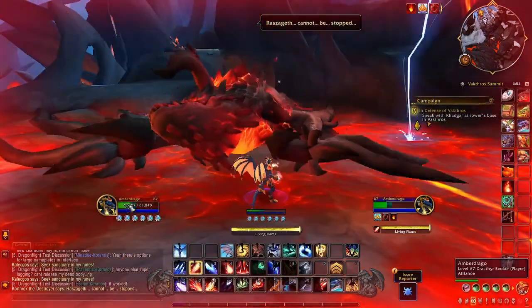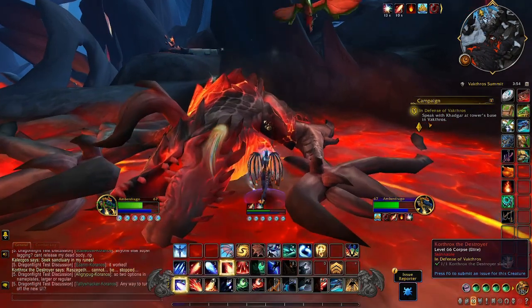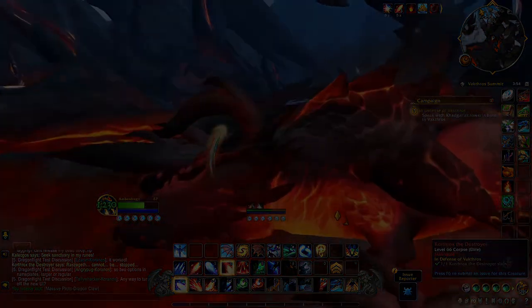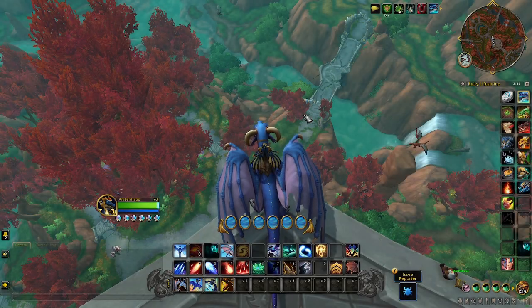I wanted to go over some tips that may help the first few flights and may help to clear up any confusion or frustration. The first two tips will point out some things about Skyward Ascent that are not covered in the tutorial quest chain, the tool tip, or skill tree text. The third one is more generic about Dragon Riding.